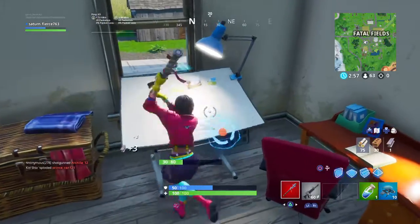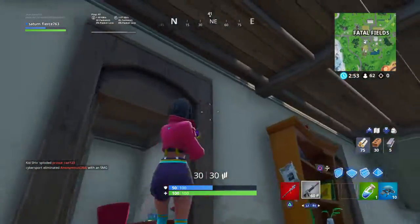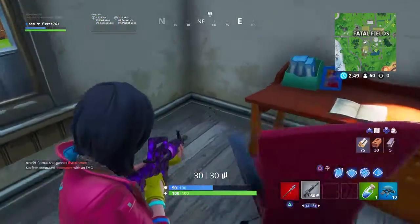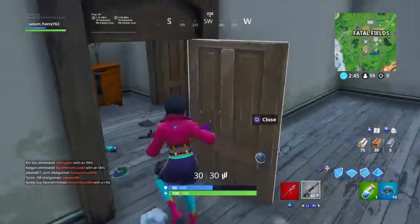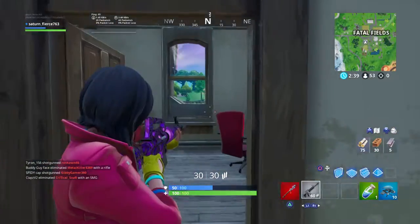You'll find it in this corner, at the middle house. It's at Fatal Fields, in the house, right at this corner. If you land around top, you come down those stairs, you come in this room, you got it right there.